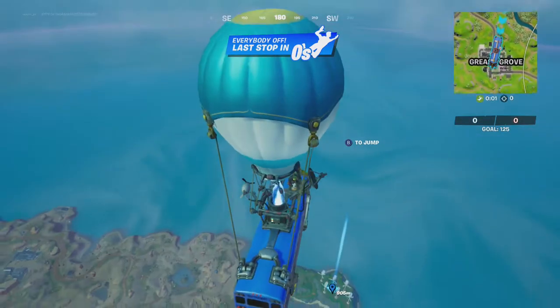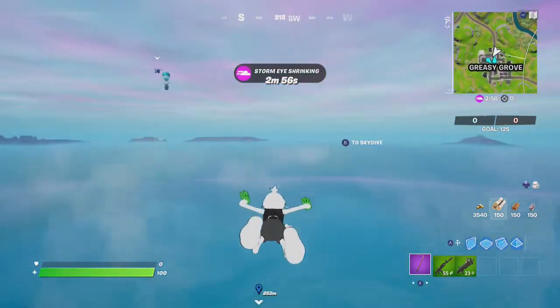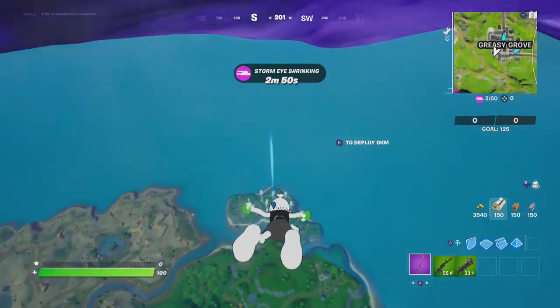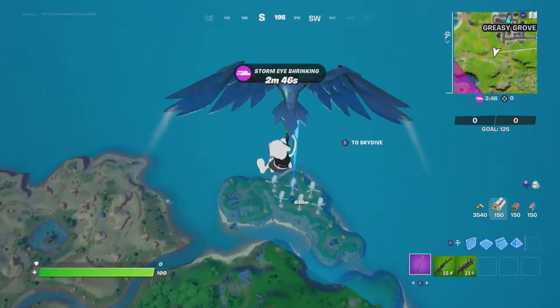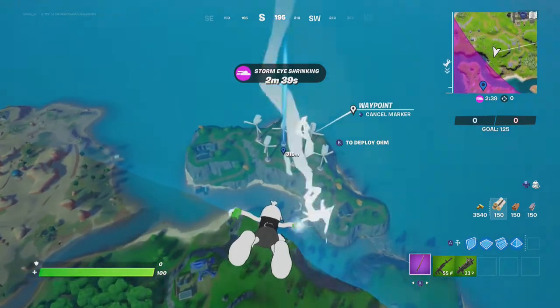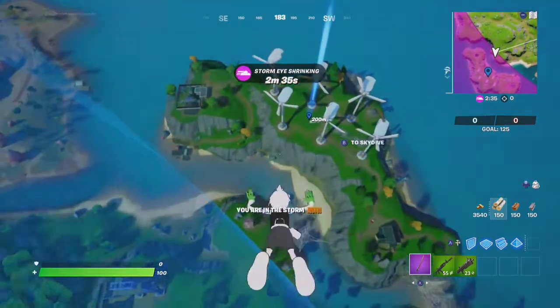Hey friends, thanks for joining us here today. Today GoblinGryph is going to show you how to survive on top of wind turbines at Windbreakers for 30 seconds. He has jumped into a game of Team Rumble. The battle bus has just gone toward Windbreakers, so all he's going to do is dive down and land on top of one of these large wind turbines and just stay there for 30 seconds.